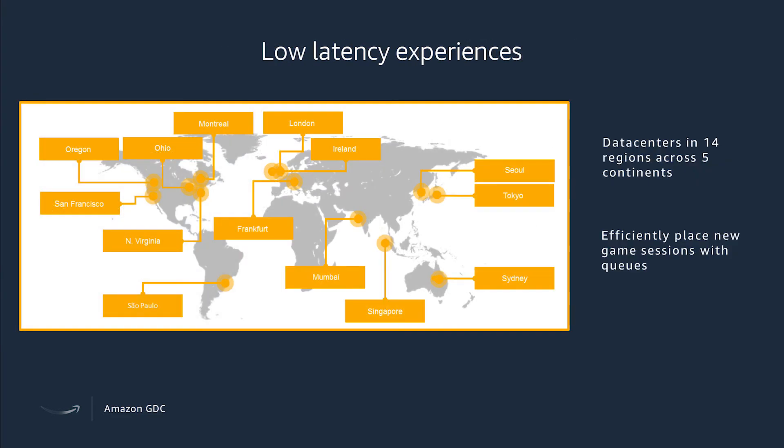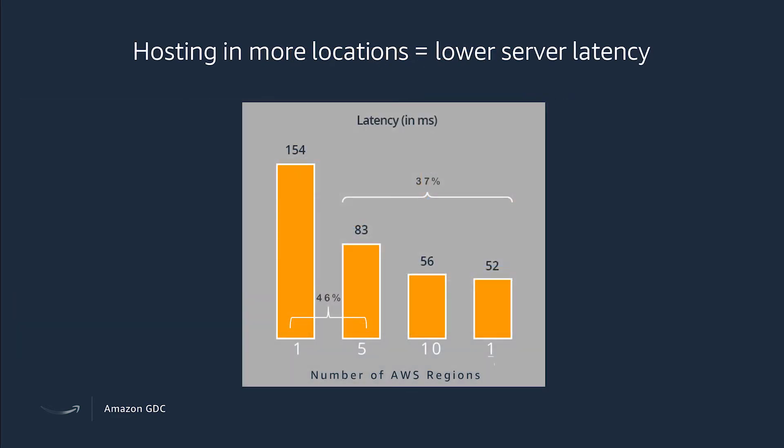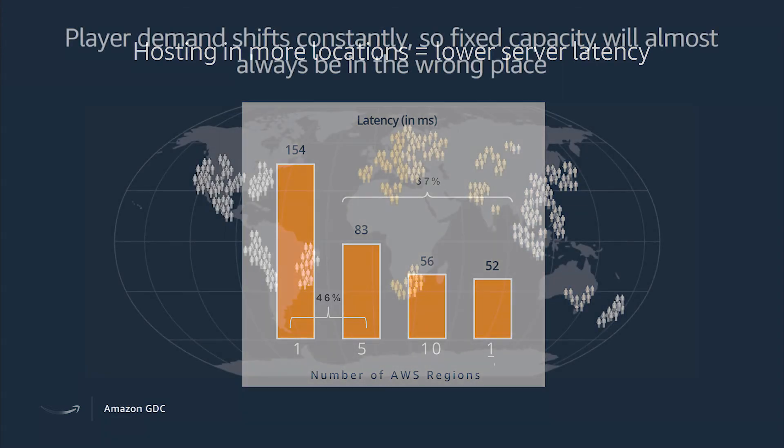Low latency experiences are very important, because game players want to play and when they make a shot, they expect that shot to be there — not 100 milliseconds later. We have data centers in 14 regions across five continents, which allow you to efficiently place new game sessions within queues in different areas so that your players can be grouped into places that are best for them. By utilizing more hosting locations, you can lower your server latency and bring the game servers closer to where your players are playing.